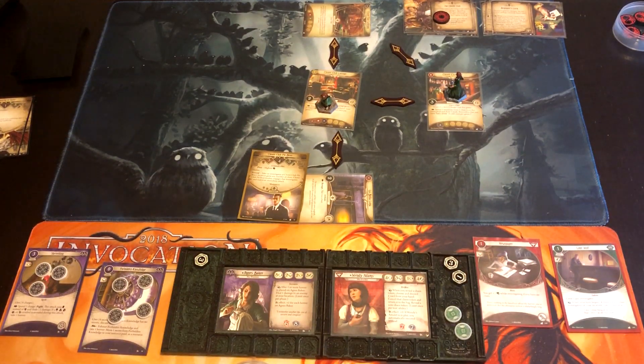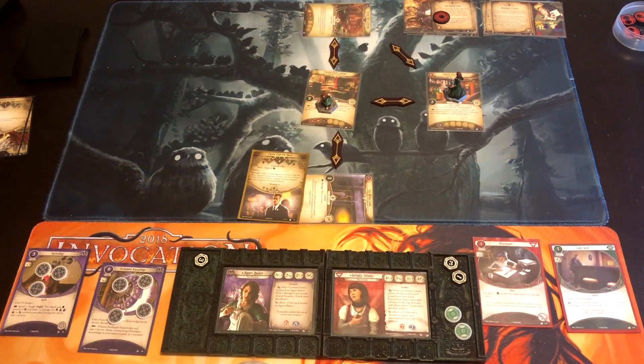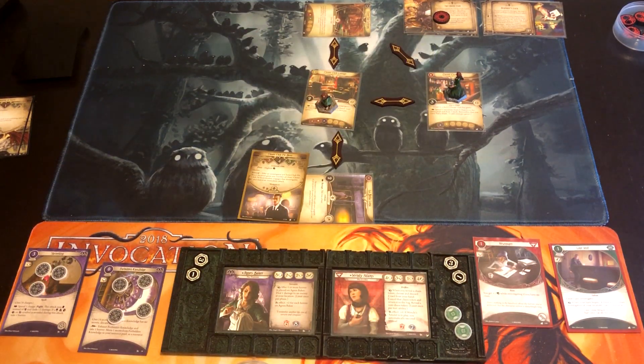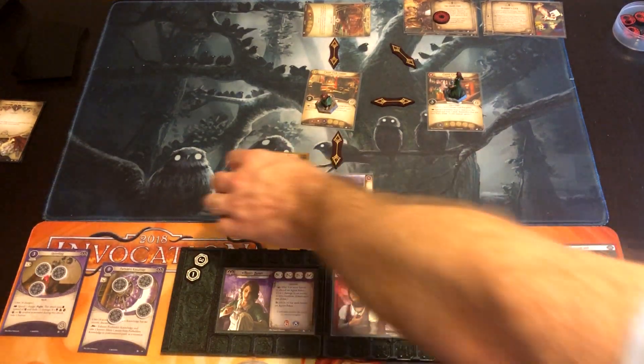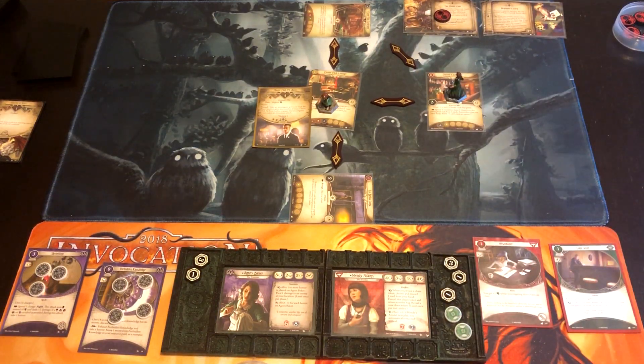Time for upkeep. Agnes gets another Ward of Protection; Wendy gets Perception. We are at two of four Doom, and the Clover Club Pit Boss is going to hunt here. Now we draw encounters.